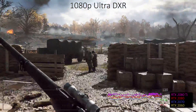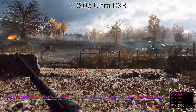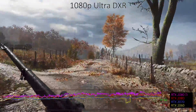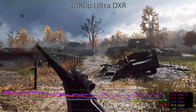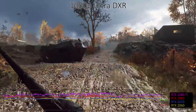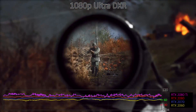Flipping the DXR switch again takes its toll, though it's not quite as severe at the ultra setting. Ultra quality without DXR already drops performance quite a bit. The cards stack up as you'd expect, with the 2080 Ti through 2060 all still averaging 60 FPS, but the 2060 does dip below that mark on occasion. Basically, you drop performance about 45% by enabling DXR.